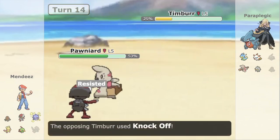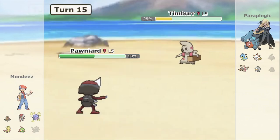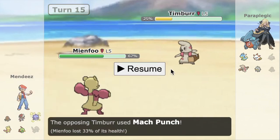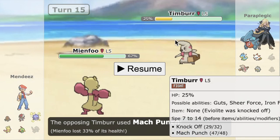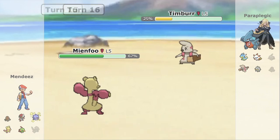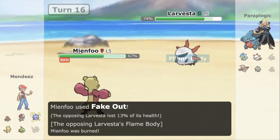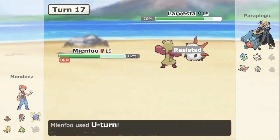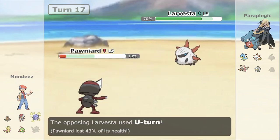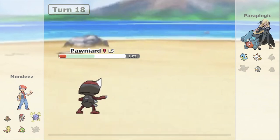We're going to go for Iron Head anticipating the Double Knock — really nice play from Mendes. Now this thing is in range of a Sucker Punch — it's like a 1 in 16 roll, a really high roll. I think Mendes ends up switching out here anticipating the Mach and going into Foo. He has to be afraid of the HJK. Para is going to go into Larvesta, fish for that burn, and finally gets it with a Fake Out. Our Pawniard is now going to take a U-Turn as they go into Timber. This is where Mendes ends up going for that roll and gets it. Timber goes down for free.